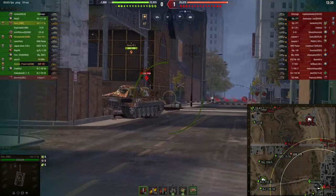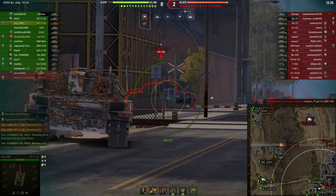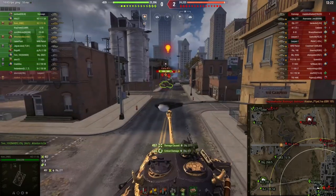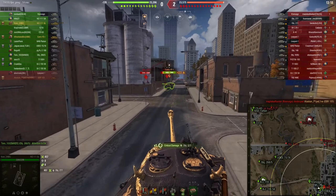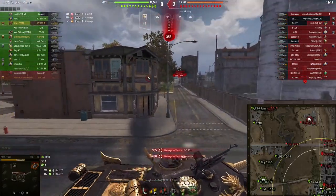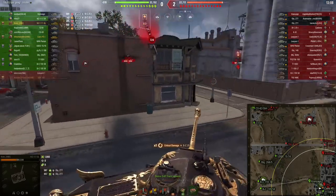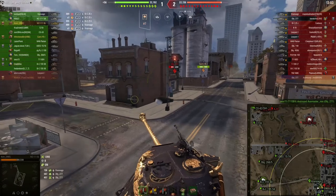I make a terrible misplay at the beginning of this game, but I do set the 277 on fire with the first shot of the game, which is always fabulous. He's not gonna burn to death, but Gem's blocking my shot so I have to drive all the way forward and then I get farmed on the side. It's fine - we still have half our hit points, we're good.